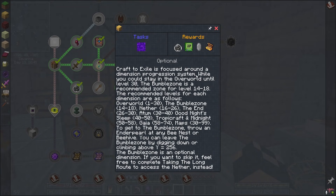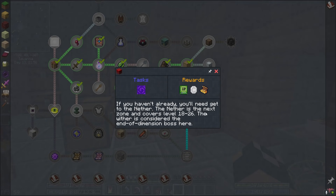I don't want to do the chaos stat or secondary stat upgrades — these are a little more expensive and I'd rather wait until we have some pretty good armor and are taking a bit longer to level, or until we actually need it. At this point there are a couple easy quests we could knock out for some easy XP, but the Bumble Zone: Craft to Exile is focused around a dimension progression system. While you could stay in the overworld until level 30, the Bumble Zone is recommended for level 14 to 18. The recommended levels are: overworld 1-30, Bumble Zone 14-18, Nether 16-26, Item 30-40, Good Night's Sleep 40-50, Tropicraft and Midnight 50-58, Gaia 58-74, Maps 30 through 99. To get to the Bumble Zone, throw an enderpearl at any bee nest or beehive. The Wither is considered the end-of-dimension boss for the Nether.